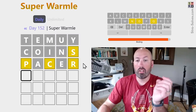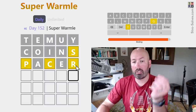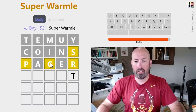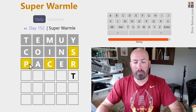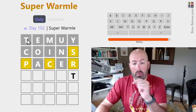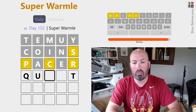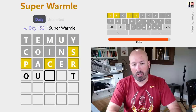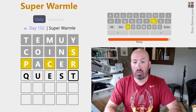Okay, this is interesting. We know from the S that it was either Q, R, T, or U. Now because of the R being yellow, it's either Q or T — and I don't think it's Q, so I'm pretty sure that's going to be a T. This one is A, B, D, or E. And over here the P means it's either N, O, Q, or R. But if it was R, the T would have been yellow. So it's N, O, or Q. We could do Quest. Quest is good. Let's go with Quest.